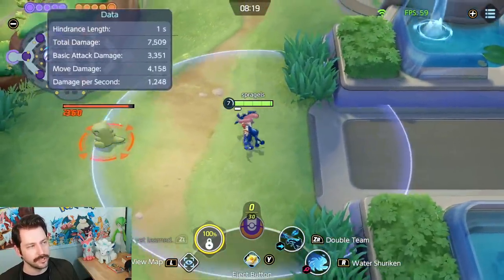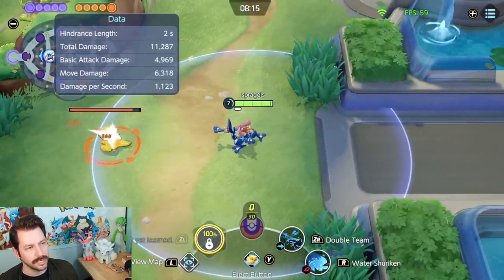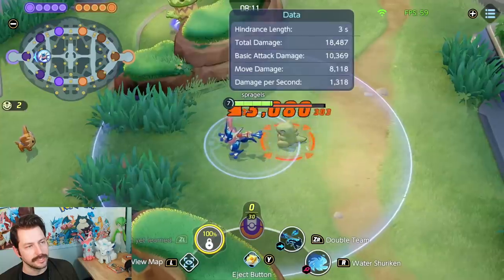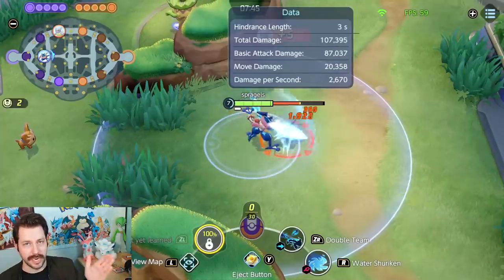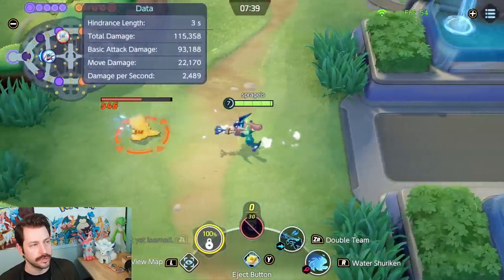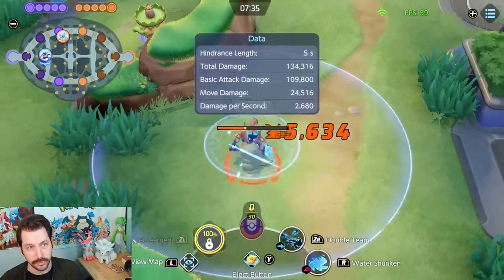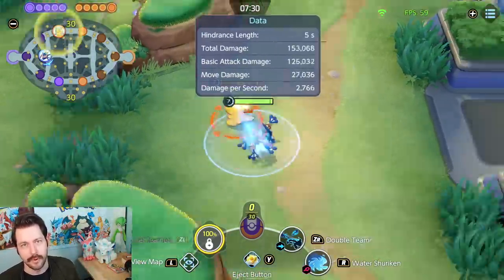Greninja has two attack ranges: its ranged attack, throwing shurikens, and a smaller circle for its melee attack. Greninja's melee attacks deal increased damage based on how low the enemy's HP is. So when enemies are low, you want to take the opportunity to use Water Shuriken to get closer, then use those basic attacks at close range because you'll be doing more damage.